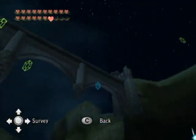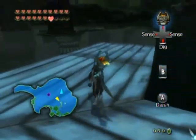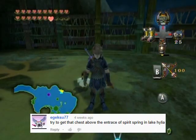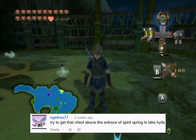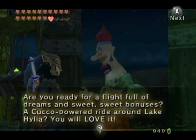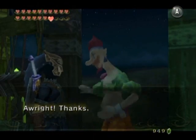And yeah, that's pretty much it for the lake now. The whole place is 100% for the most part. The beauty of this place — so much nicer when you don't have to get Poes. As part of the exploration part of this, I'm going to attempt to get the chests above the Spirit Spring there.